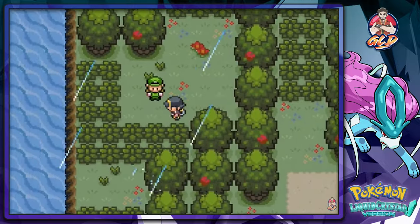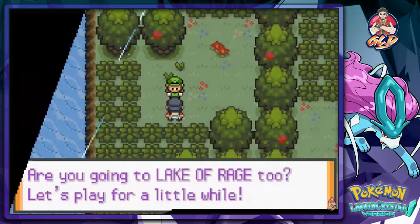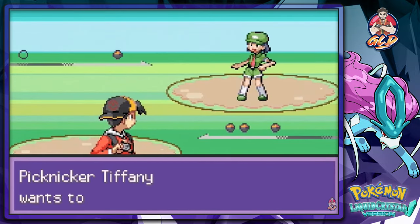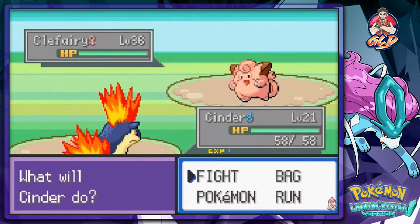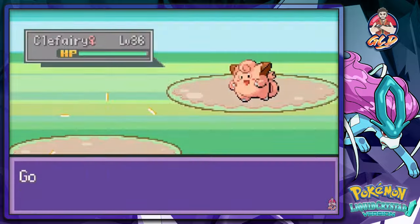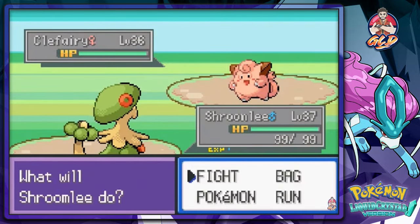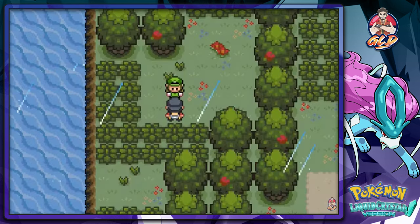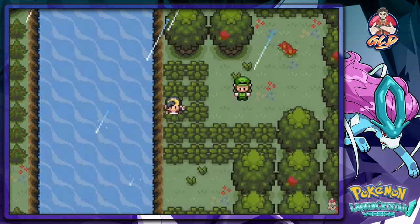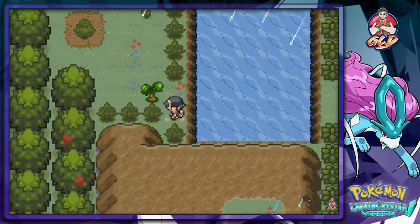Battling this young lady — she asks if I'm going to the Lake of Rage too. She's coming out with her Clefairy, so let's go with Shroomlee. The fence has risen, and we go with Sky Uppercut. That is how you do it. I would assume there are some secret areas here, so let's surf off.